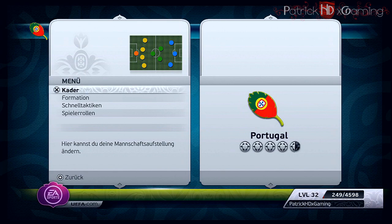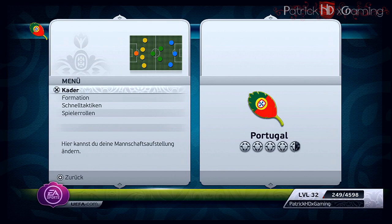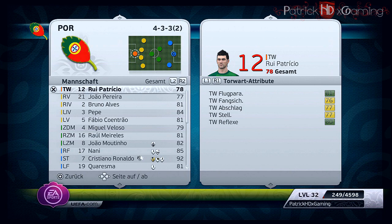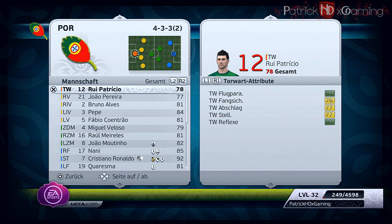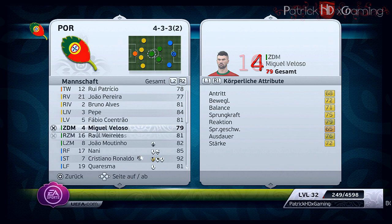Let's check the lineup. Unfortunately it's in German, but I hope you can read the positions. We have Patricio in goal. The defenders are Pereira, Alves, Pepe, and Coentrao. The midfield players are Veloso, Mereles, and Moutinho. And the strikers are Nani, Ronaldo, and Quaresma.